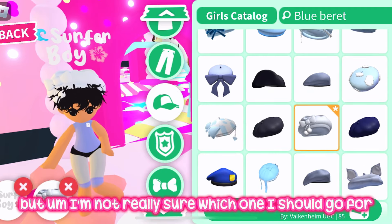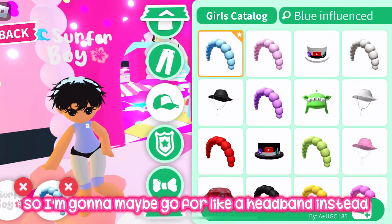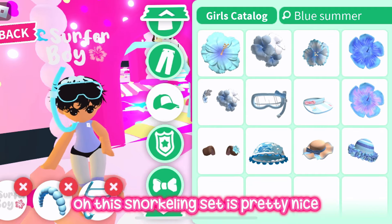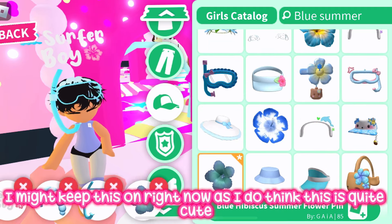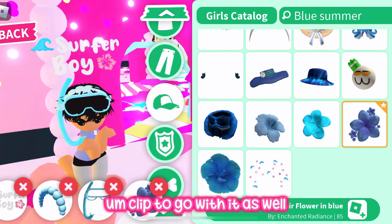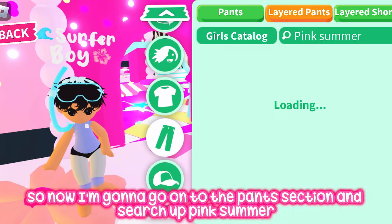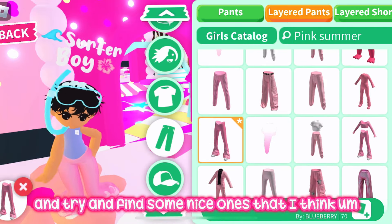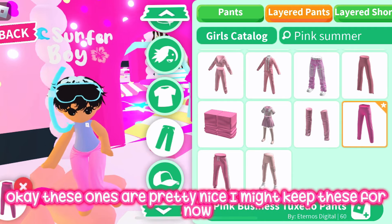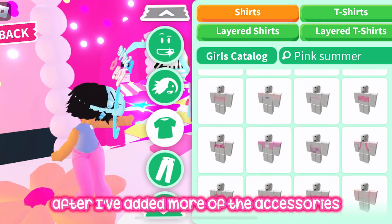A lot of these berets are quite nice but I'm not sure which to go for, so I might try a headband instead. This snorkeling set is pretty nice — I might keep this on because it's quite cute. I'll also try to find a nice blue clip to go with it. Then I'll go to the pants section, search 'pink summer,' and find some nice ones. These ones are pretty nice and the outfit is coming along well.